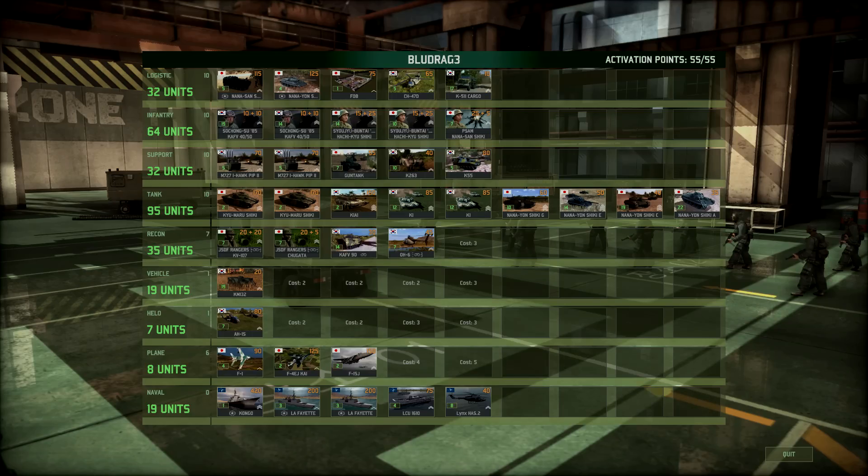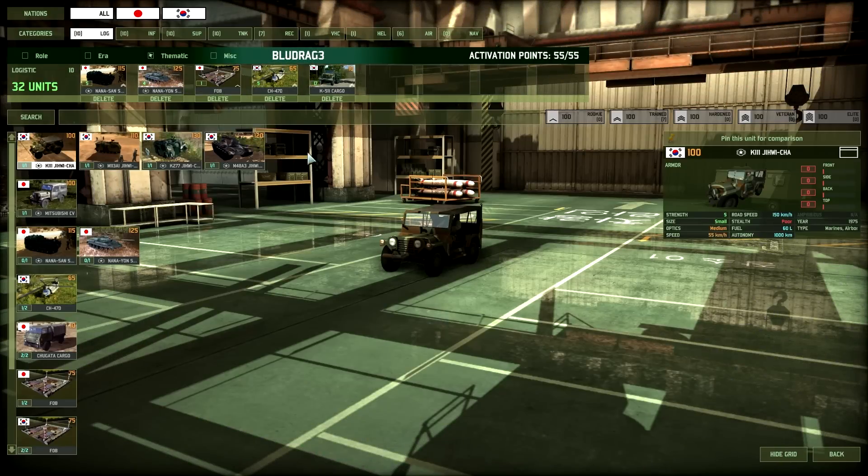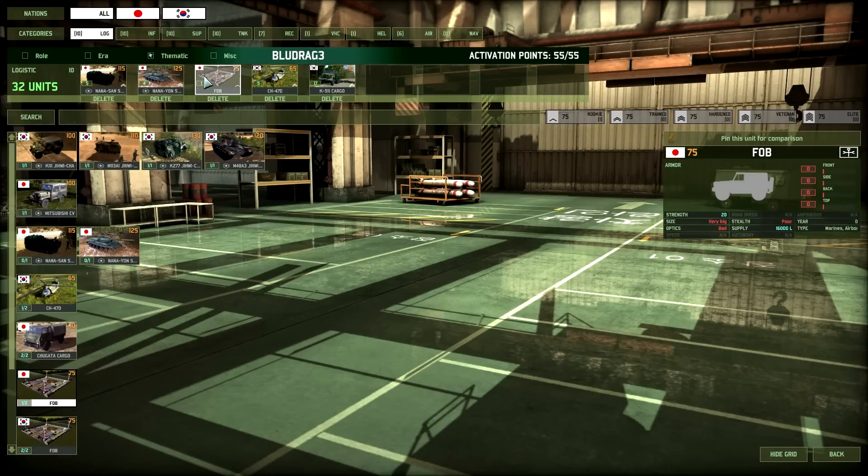Starting off with Silveraptor going through the logistics vehicles. I got a FOB as usual, but FOBs are especially important in Armored Decks due to the fact that with armored pushes, all those tanks using up fuel need to be resupplied every so often, and when they get resupplied all at once that just empties supply trucks like no tomorrow. So it's definitely important to have a FOB to supply your tanks in armored pushes.